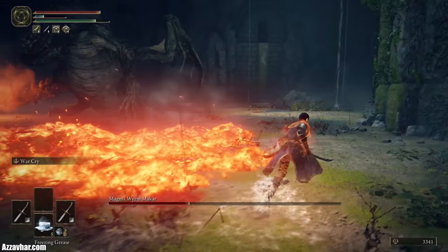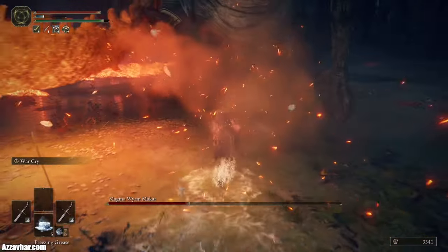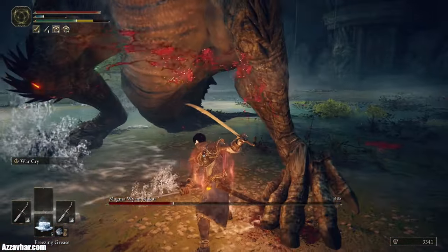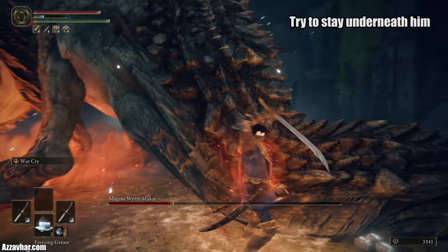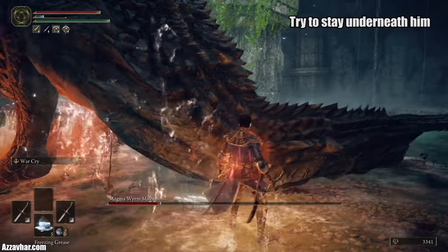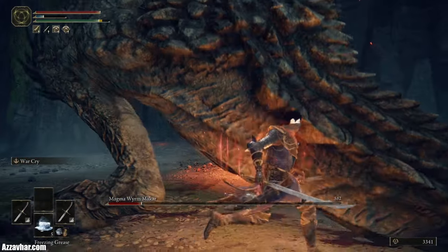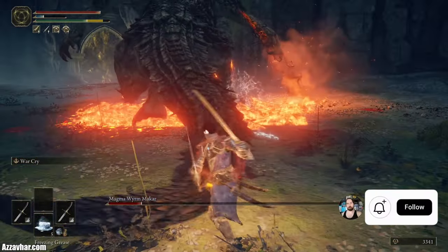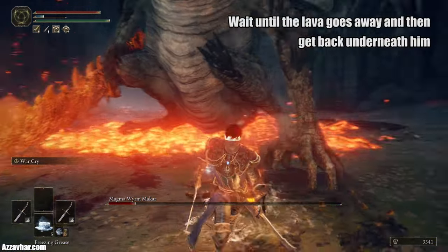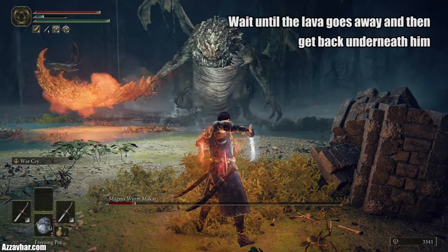Back up until the lava has disappeared from underneath his legs, then run in — but watch out because the sword swings around, so run away and try to roll through the swing. Once again staying underneath his legs and beneath the tail, keep an eye on his animations without locking on. When you see him getting ready to smash his sword into the floor, roll a couple of times.